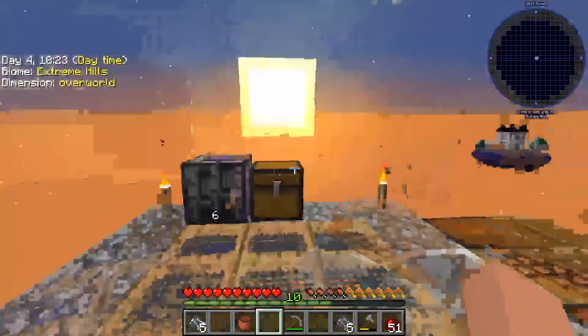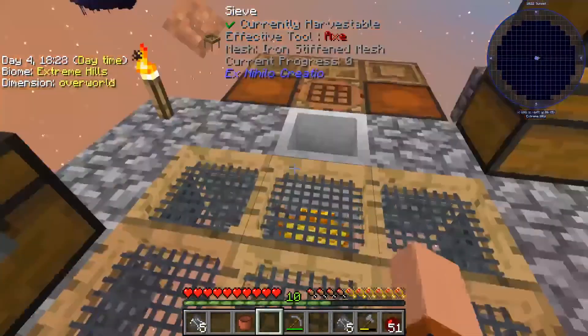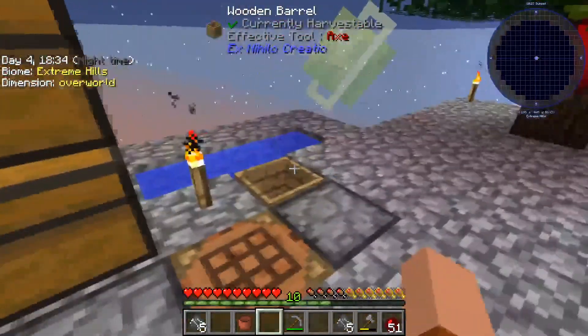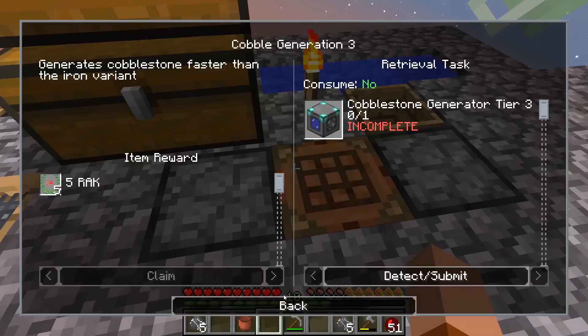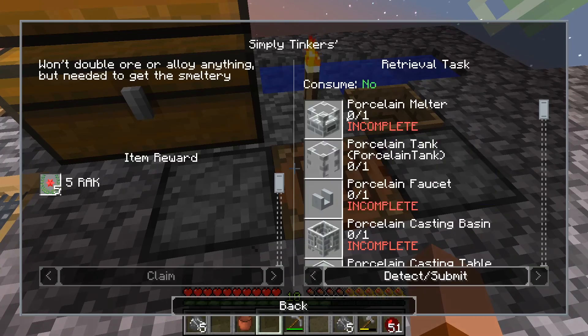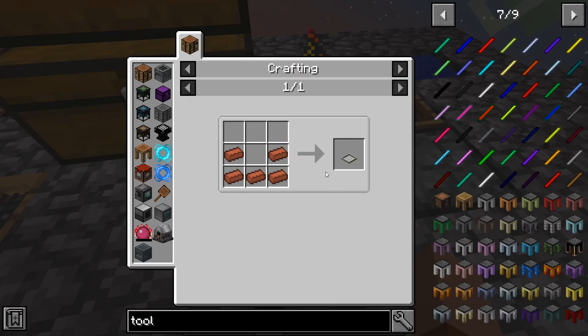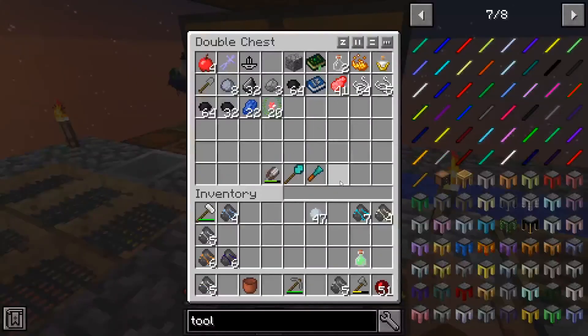Oh yeah! And as you can see, we don't have any lava so let's make lava. The next thing we need to start working on is Tinkers — actually, time out, we might do a bonsai pot first because then we don't have to keep chopping down trees. Yes, we're going to do a bonsai pot.